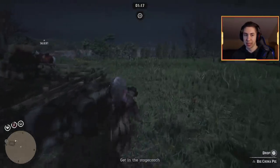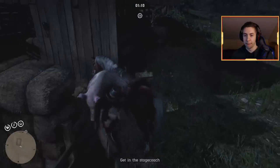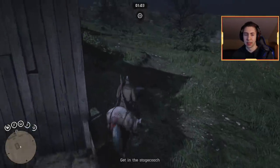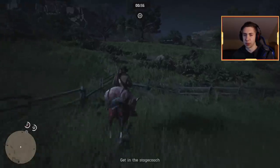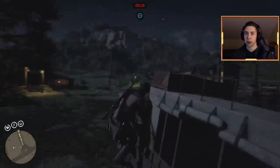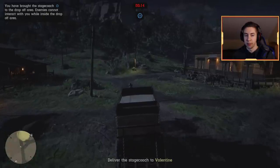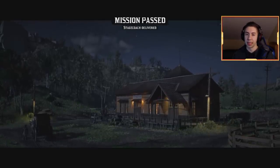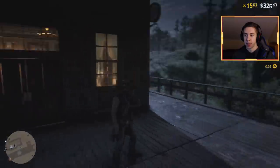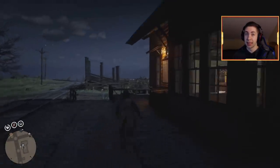It's getting down to about 1:20 so we're cutting it close. I'll throw this pig on the back of the horse and quickly sell at the butcher and turn in the quest. Actually, at this point there's no point risking it — if you have extra stuff on your horse, just turn in the quest first to play it safe, then sell the stuff afterwards. Once it hits the 30-second mark it goes red — that's your cue to turn it in and get the extra bonus. Let's go ahead and turn this in.